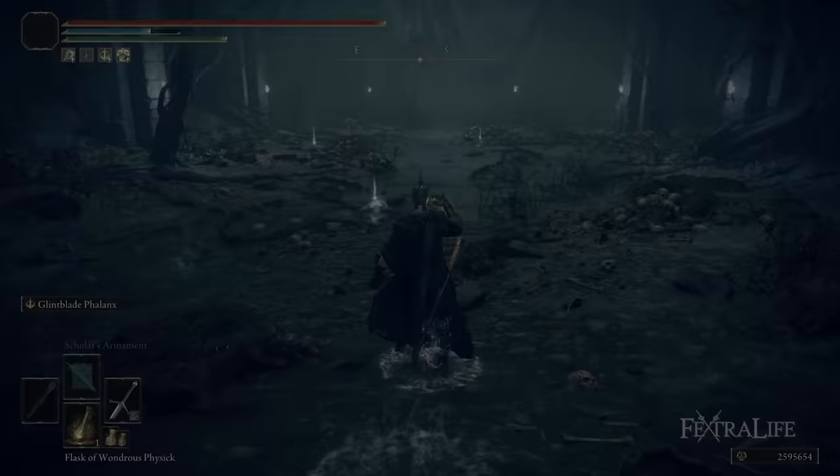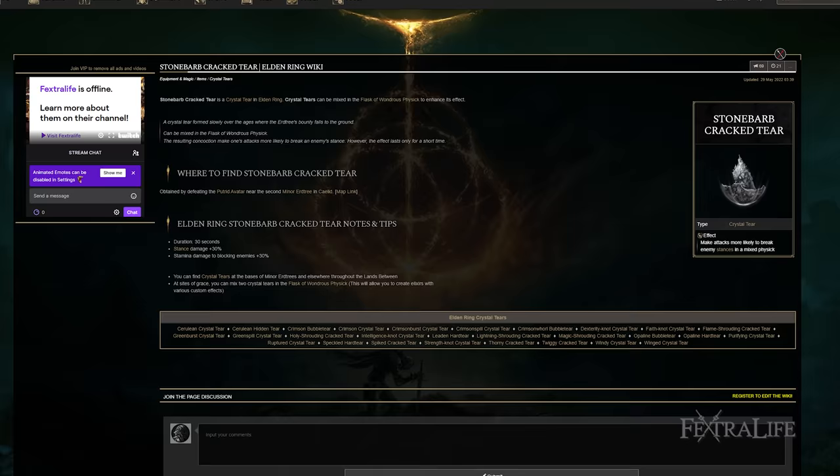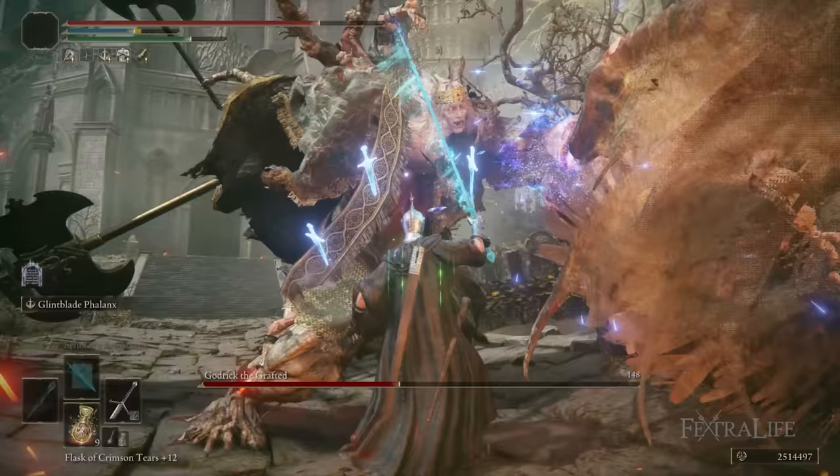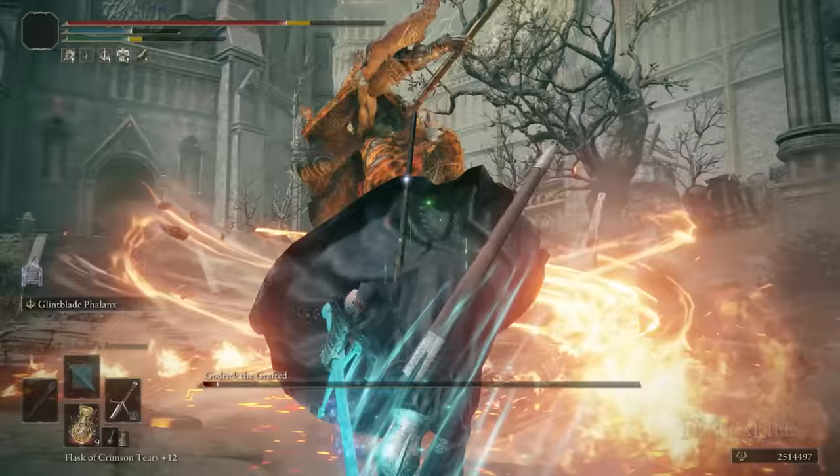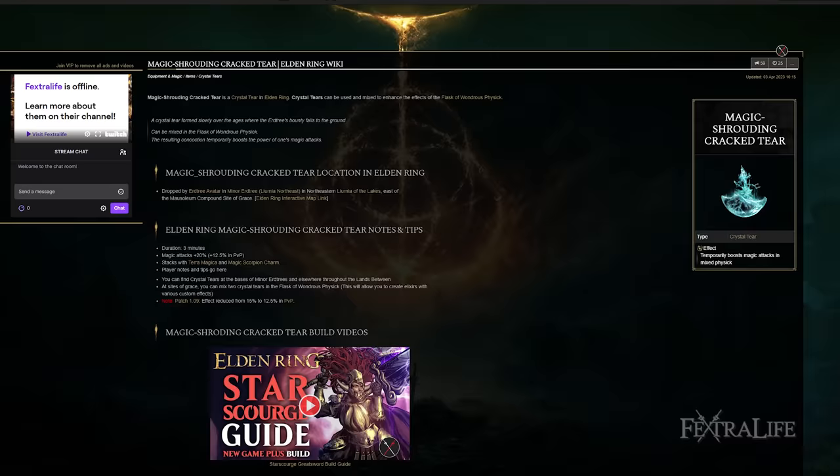For the Flask of Wondrous Physick, I like to use the Greenburst Crystal Tear for more stamina recovery and the Stonebarbed Cracked Tear for more stance damage for 30 seconds. This will let you stance break bosses super fast — usually they can't even do anything for 30 seconds and they often die before the 30 seconds is up. So make sure you use this in boss fights.